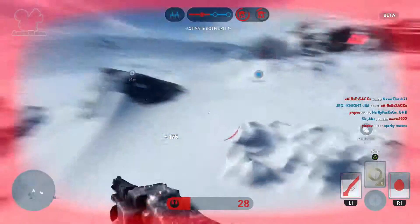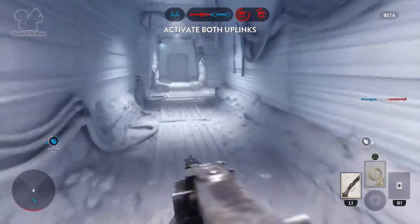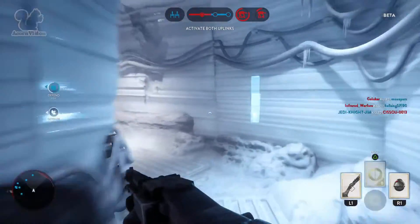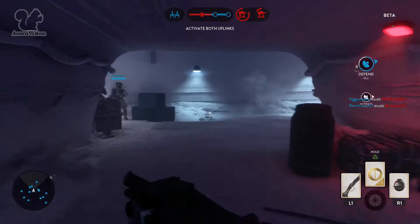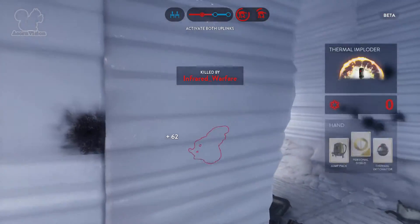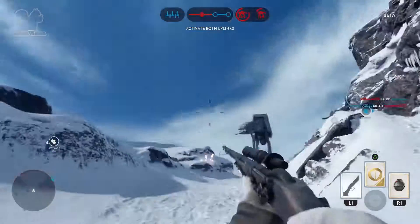At the very final stage of the map you can call in a different type of plane — I don't know the name of it, but it's the one where you can wrap a rope around the legs of the walker and take it down that way. That's only applicable in the final stage of the map, so it's like a last resort. If you've taken out one walker naturally with gunfire before it reaches the final stage, you can concentrate on the other walker either with gunfire or by using one of those planes.